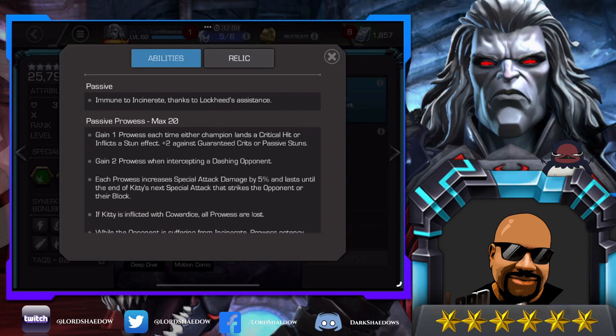Now, passive prowess — this is why she wants to have as many prowess as possible. She gains prowess when either champion lands a critical hit, so your criticals give you more prowess. She also gains prowess when inflicting a stun, so a parry will get you a prowess, plus two against guaranteed crits or passive stuns. She gains two prowess when intercepting a dashing opponent. Each prowess increases special attack damage by 5%.